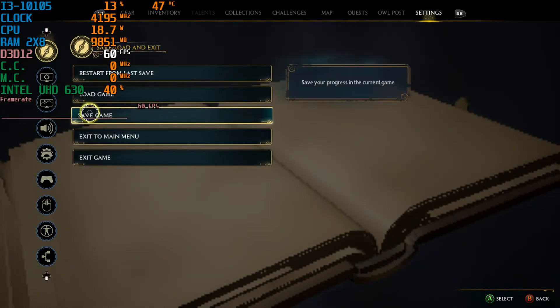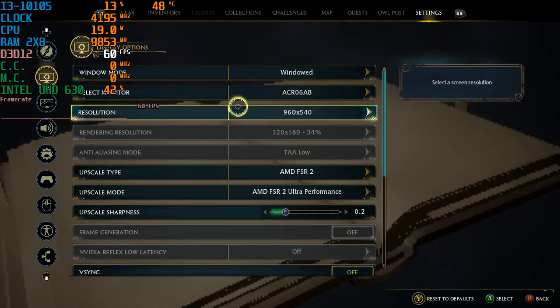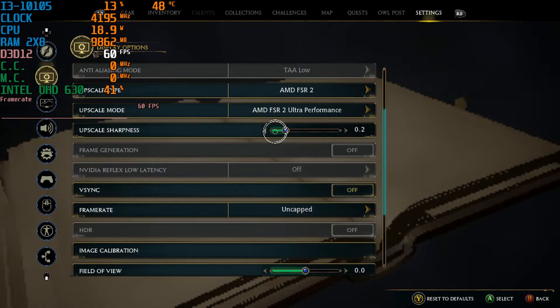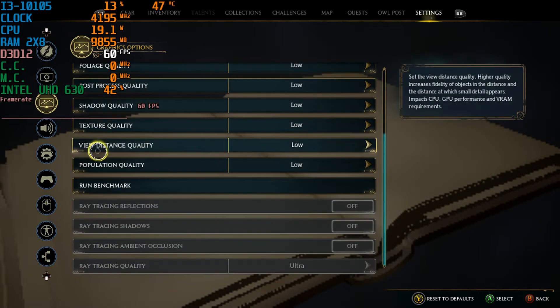We're running with 16GB of DDR4 RAM in dual channel memory. I'm using 960x540 with FSR2 set to ultra performance, so we're actually rendering at 320x180. I could have gone lower but I thought this was probably the best for quality.